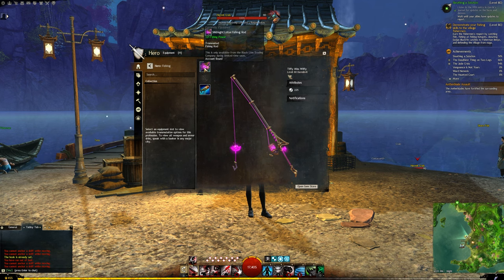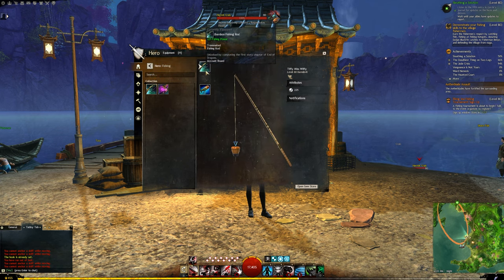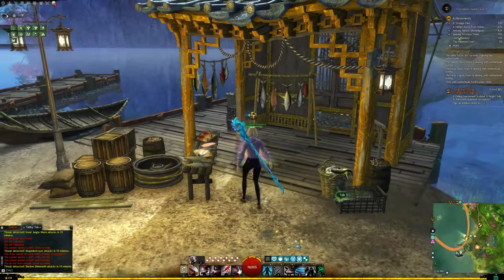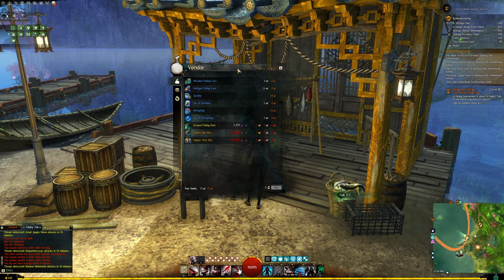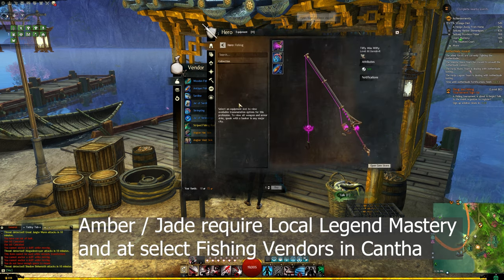Depending on the type of bait you can get 75, 100, or 150 fishing power — that being said, a lot of the fish we're catching will tell us what kind of bait we can use. Your basic wooden fishing lure is only 50 fishing power, your Antique is 75, but your Amber, Jade, or Infinite fishing lures are all 100.